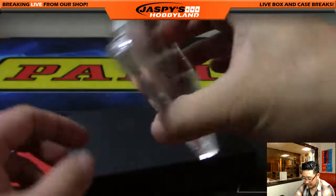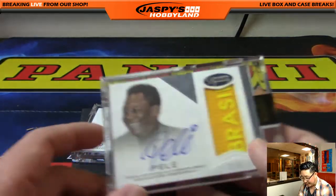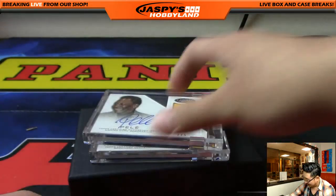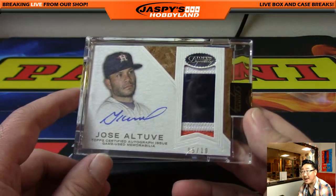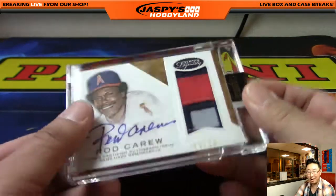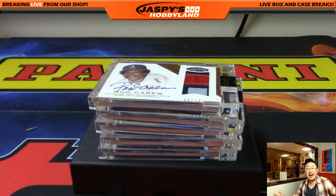So Edmund got all five spots: five out of ten Andy Pettite, two out of five Pele, a really nice San Francisco Giants patch Buster Posey auto two out of five, Jose Altuve, and started off with Rod Carew. What a case. That's Dynasty, folks — limited. A limited amount of cases were produced and we only got a limited amount as well, not very many left. Check it out at JaspisHobbyland.com. This is Joe — congrats, Edmund. We'll see you next time. Bye.